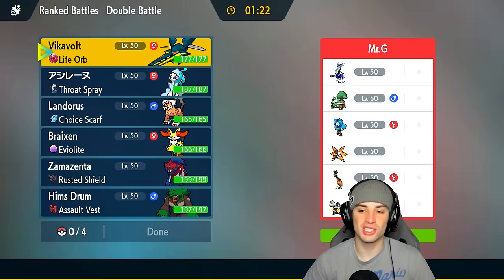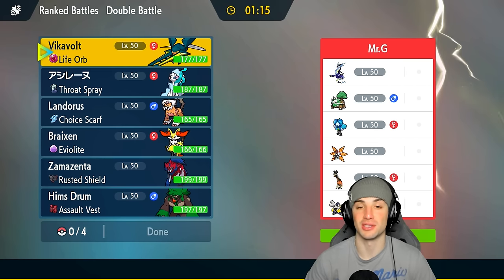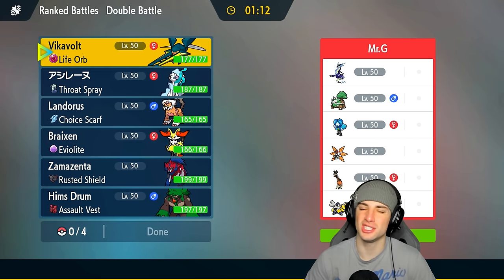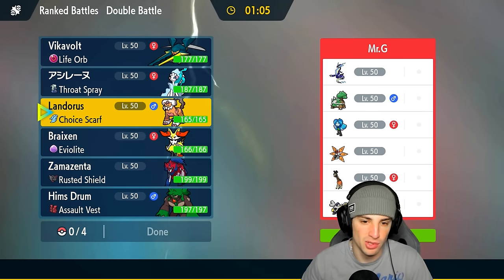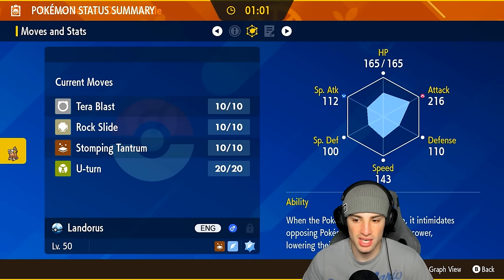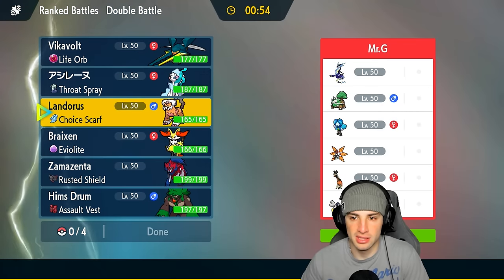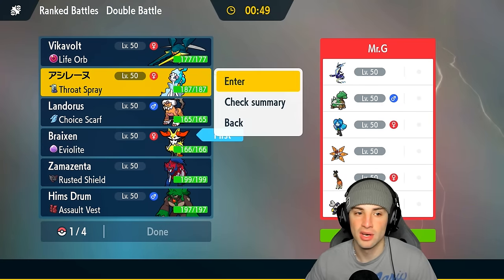First match is on its way and we are going up against a Torterra squad. Torterra is a dope Sinnoh Pokemon — Generation 4 starter — and they're pairing it up with Miraidon. This leads me to think it's a Discharge combo next to Torterra, due to Torterra being Ground type. We got Vikavolt and Braixen, but I could maybe just go Landorus for the lead — I don't think Lando would be bad, especially for the Intimidate against Miraidon.